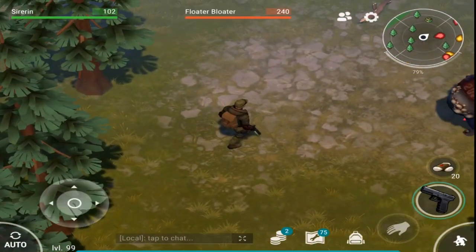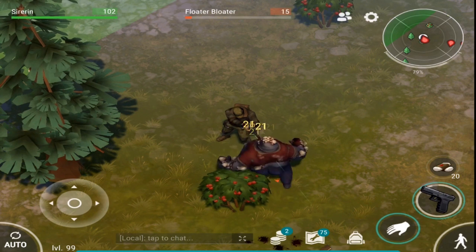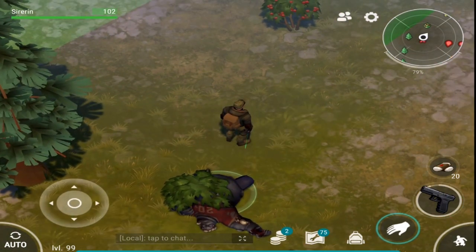So to show this off, I'm just going to get this floater. What you do: click auto, and then spam sneak. As you can see, he just instantly died.